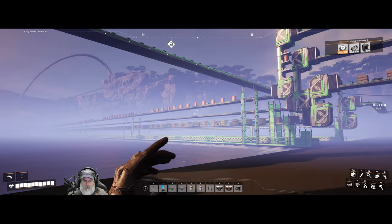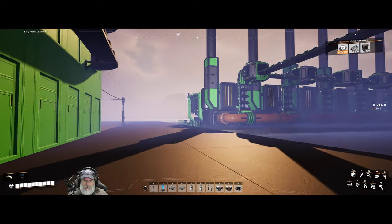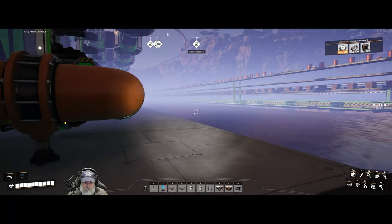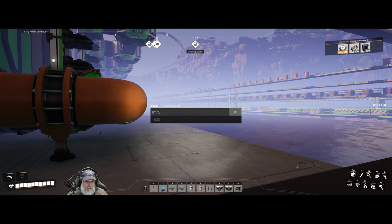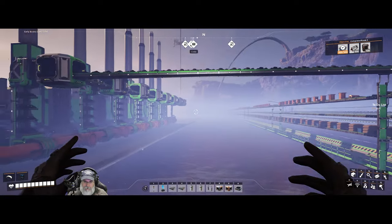So 120 coal per minute will support up to eight coal generators. Each one of these generators produces 75 megawatts of power if you don't overclock it. That comes out to eight times 75, which is 600. So this is all going to provide us 600 megawatts of power — this little section that we're doing here.